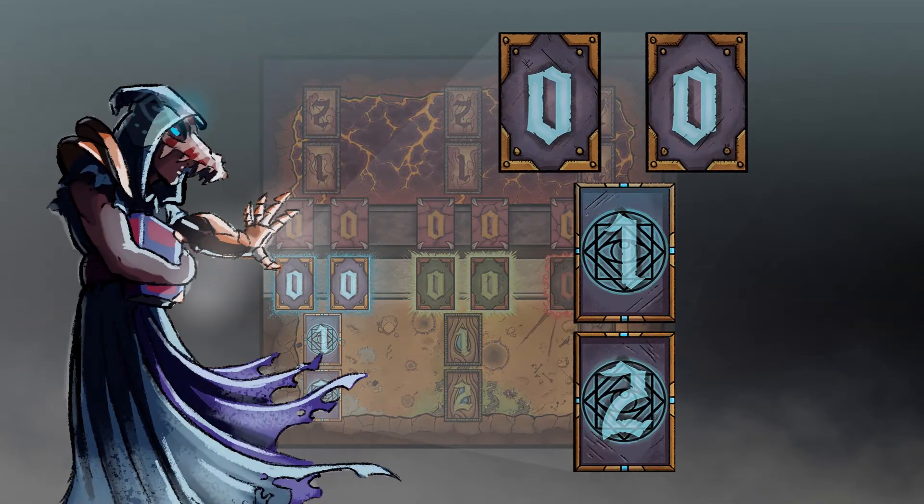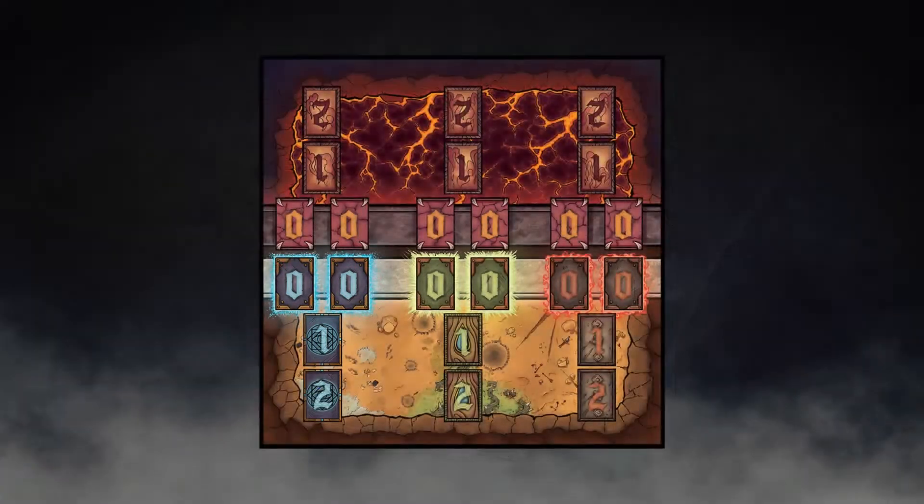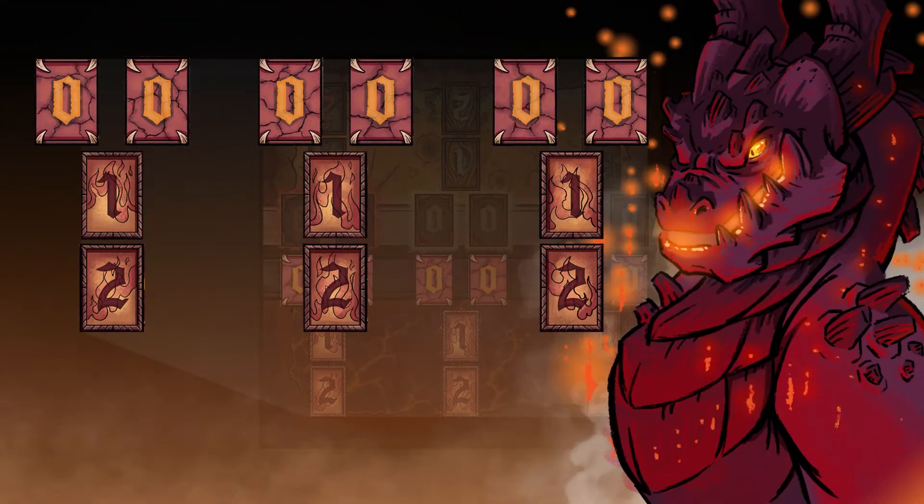Heroes, you each occupy your own lane while the boss occupies all the lanes on his side of the queue. So don't be putting your cards on the wrong side.